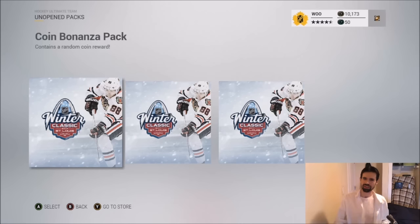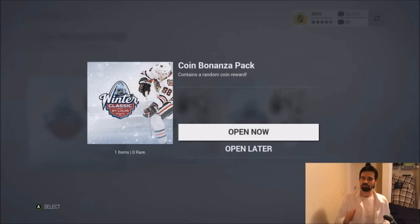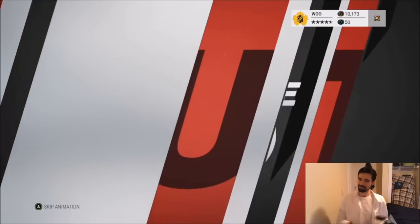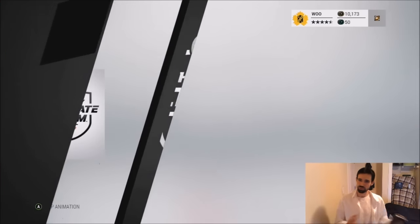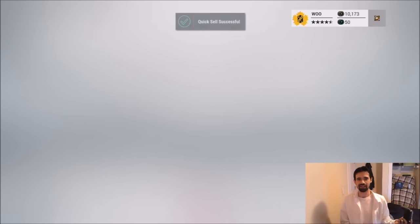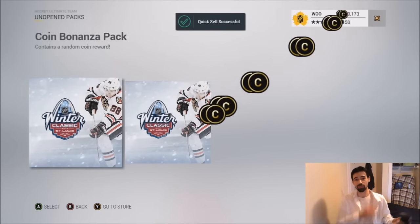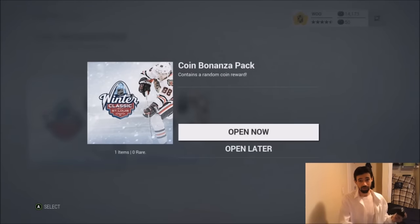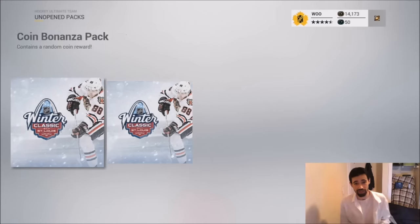That's actually kind of promising. I actually went out and bought one for 5,100 coins, so that's low-end what they're going for. 5,000 is not bad — a 100-coin loss. That is kind of a worthwhile risk right now to me. And 4,000 — okay, so we're basically there with two packs to go. Not too bad. This is actually kind of promising. Selling them on the auction house and taking the 5% penalty seems to be the way to go.